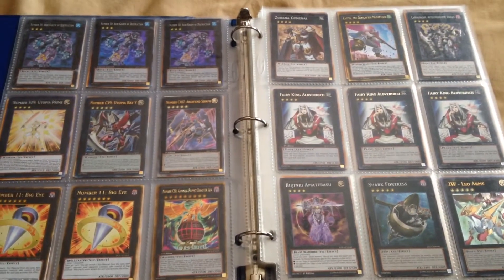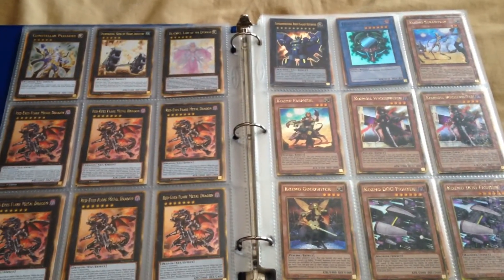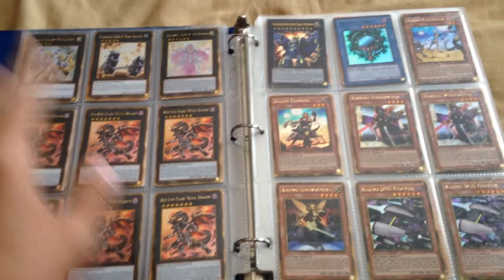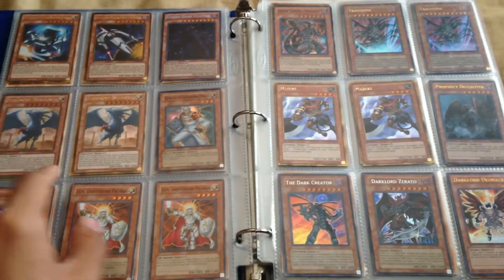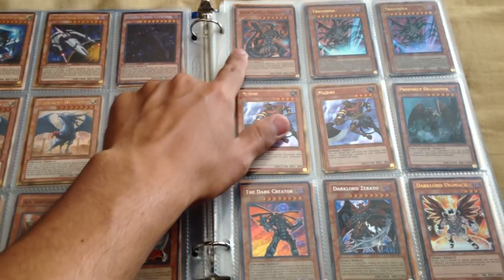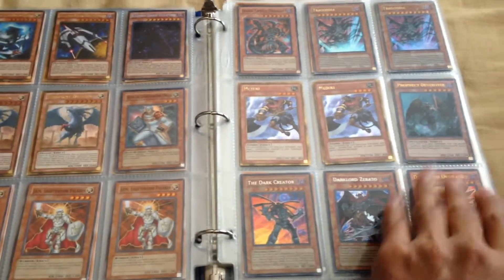These are all premium gold and there are six of them, so this whole page is premium gold. I have some cosmo cards, and the rest of the cosmos are up here. We have some lightsworn monsters. This dark-armed dragon has quite a bit of damage but is still playable. Some dark lords as well.